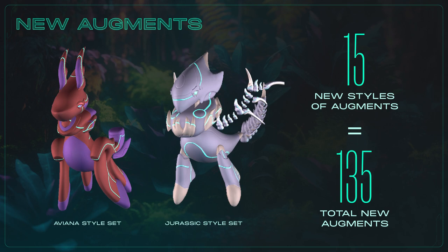Fresh augment styles and parts are coming — 15 new styles comprising 135 unique combinations of family, class, and variant. We're also introducing style set bonuses, which we'll dig more into in just a second. Here you can see the Aviana and Jurassic style sets featured.